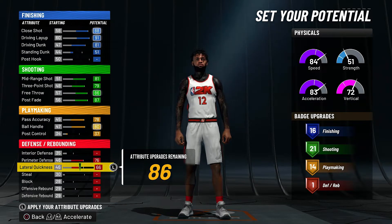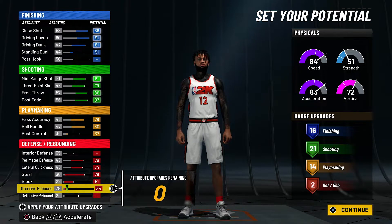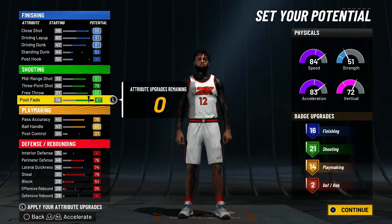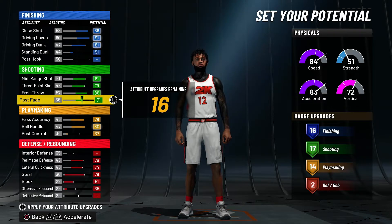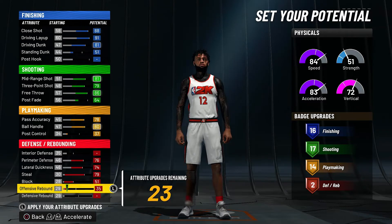For playmaking, we're going to max this up to 14 badges. We have 136 points. Now there's a few things you can change — we're going to set playmaking to 17. Let me check my notes here.